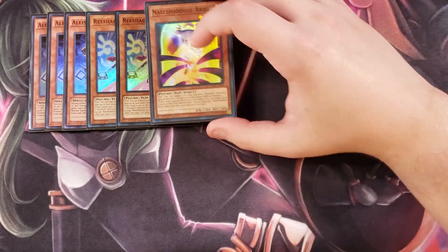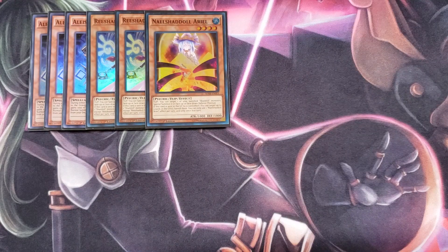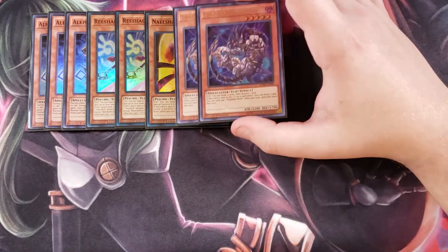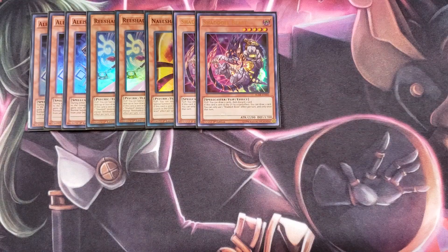We then play a single copy of Ariel, who combos really well with Shaddoll Incarnation. If she's flipped face-up, you get to target a banished Shaddoll and special summon it face-down or face-up in defense. If she's sent to the graveyard by a card effect, you get to target up to three cards in either player's graveyard and banish them, which is pretty good. We then play two copies of Shaddoll Beast — if it's flipped face-up you draw two and discard one, and if it's sent to the graveyard you draw a card.